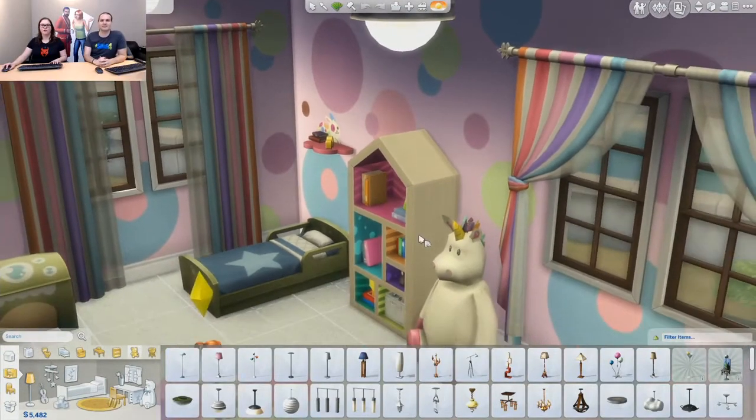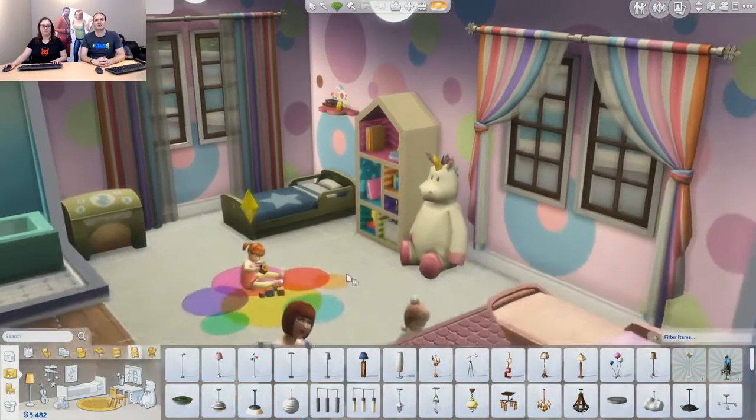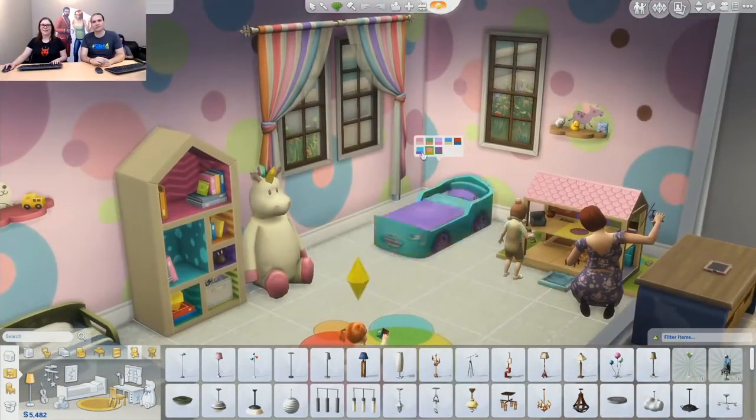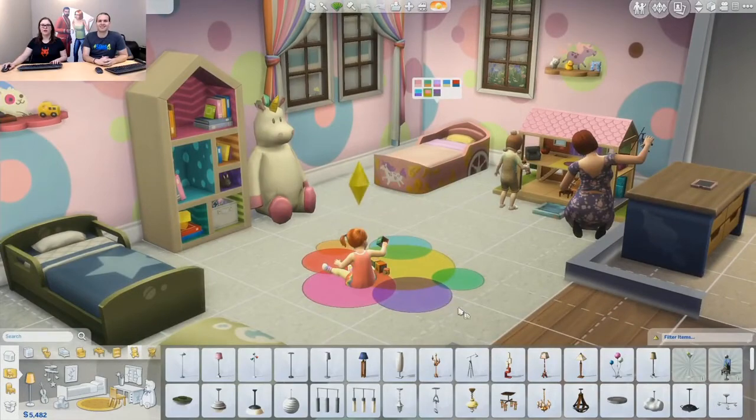I'm also going to show you the toddler bookshelf over here. This has a bunch of different designs on it too. So as you're playing with the new objects, make sure you look at all the different design modes because you're going to find a lot of really cool stuff — we buried some neat variations in that design tool. Your regular colors are there, but also some nice patterns. Also, there's this new rug — I love this rug. There are some other objects too: an end table and another light.